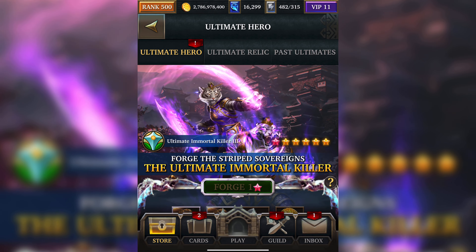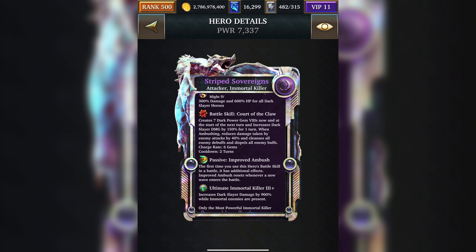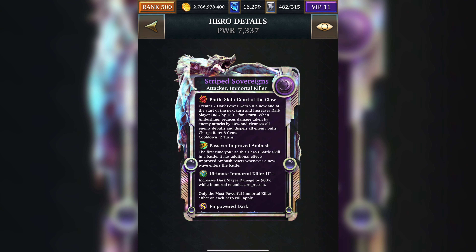We're going to have a look at the Master Collector Ultimate Form. First and foremost, Stripped Sovereigns. That is the Ultimate Form for this week. The Battle Skill creates 7 Dark Power Gem 8s now and at the start of the next 2 turns, and increases Dark Slayer's damage by 150% for 1 turn. When Ambushing, reduces damage taken by enemy's attack by 40% and cleanses all debuffs and dispels all enemy buffs. 6 gem charge rate, 2 turn cooldown.